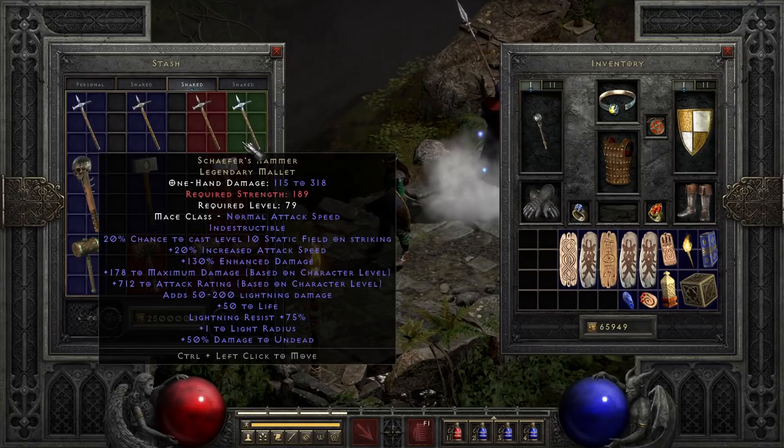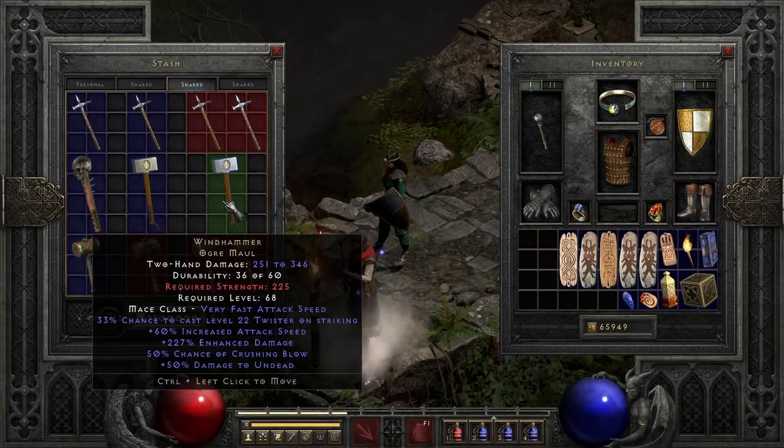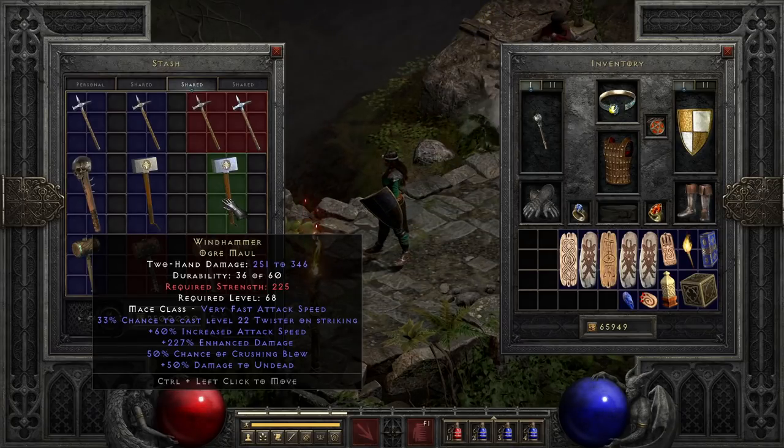After that we move on to the Ogre Maul Windhammer, a weapon that a lot of veteran players know by heart. This is an exceptionally nice hammer with a massive attack speed boost, 50% crushing blow, solid enhanced damage for its other stats, and a 1-in-3 chance of casting a decent level Twister on striking. This can be a fun druid weapon for smacking stuff around in either wear form — bear or wolf — and the Twister stun can be super useful. It does not quite beat out certain bigger and nastier weapons, but it is still entirely competitive and can be used to get anywhere in hell just fine.